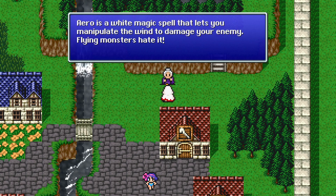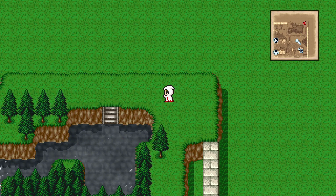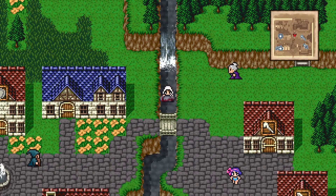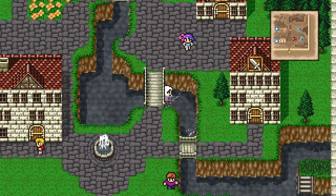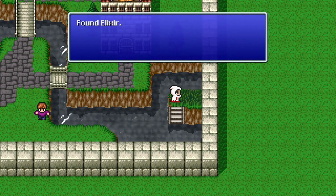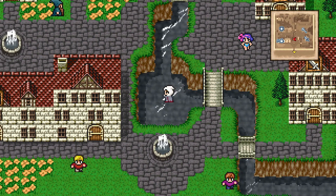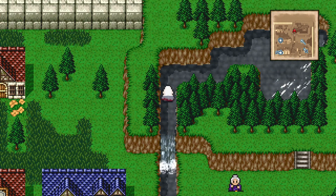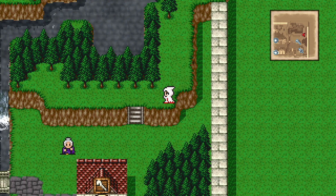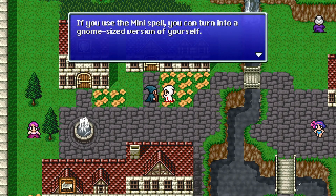Aero is a white magic spell that lets you manipulate the wind to damage your enemy — blind monsters hate it. Keep our eye out for that. Go up here to this waterway and climb on in — it'll take a little damage but that's okay. Follow it down to this grassy area for an elixir. This is what the mage hid. Don't use it — I know elixirs are generally in the 'too good to use' club, but absolutely do not use this one because it's a long time until you can get another one and you need it for a story-related thing.